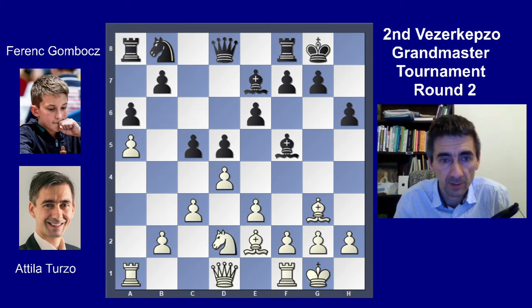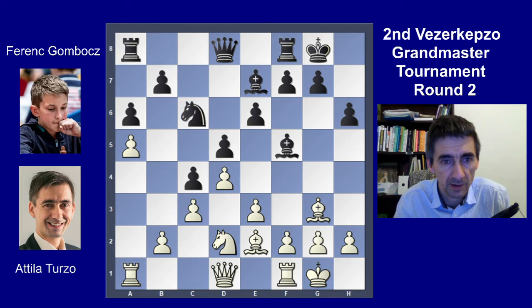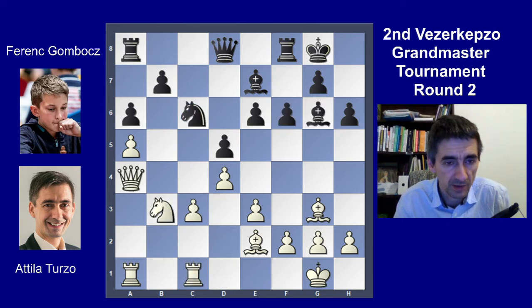But I played knight b3 instead of queen b3. The problem was his best option to go back into a closed pawn structure, capturing on d4 and knight c6 — kind of like a Karakam defense system, a league-change orientation. I think playing c4 was a mistake, because then I can make favorable exchanges.